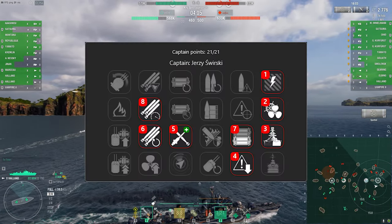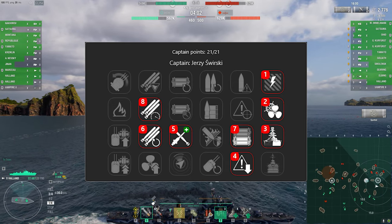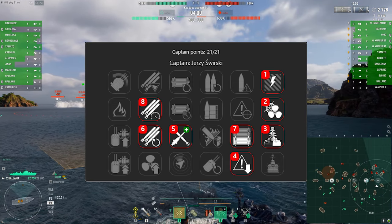For a captain build, choose something like this. This build gives you an extra heal, allowing you more freedom to engage in gunfights than a more traditional torpedo boat build.